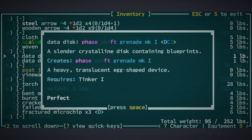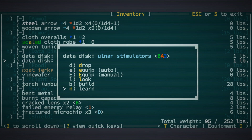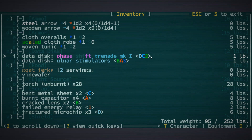We actually have the data disk; we don't actually have the grenade. If we want to build one, we can just learn it and carry that around. A phase shift grenade might be useful, but we might be able to get something more practical. The ulnar stimulators sound good — to build those we need components B, A, and a 3, as well as C, D, and a 2.